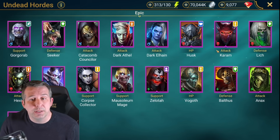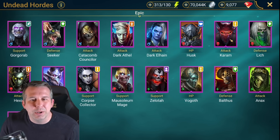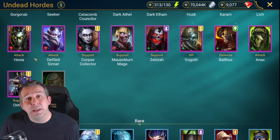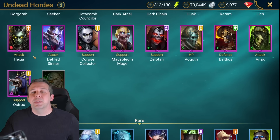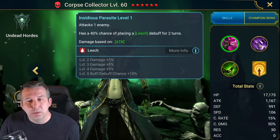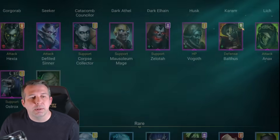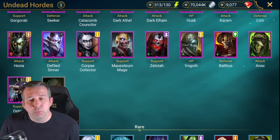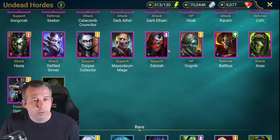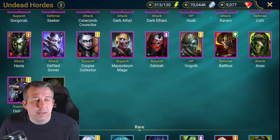Grim: poison exploder but it's single target, kind of useless, doesn't really have a place in the game. Leech: average. Hexia: can one-shot someone in the arena really easily but then stands there waiting for what happens next. Corpse Collector: kind of underrated, got leech and poisons, pretty decent early to mid game clan boss. Also Mage: good epic, really good support champion, brings loads of buffs on the A2, brings a cleanse on the A3. Pretty good.